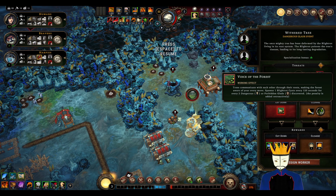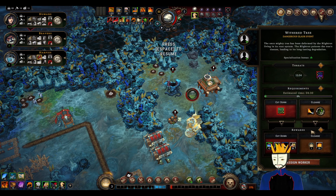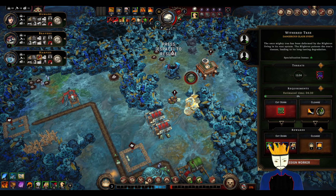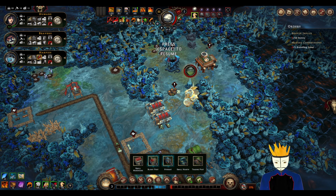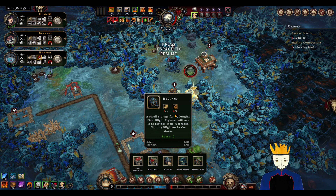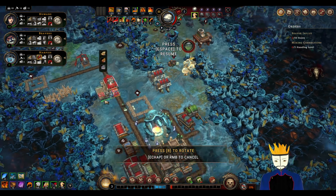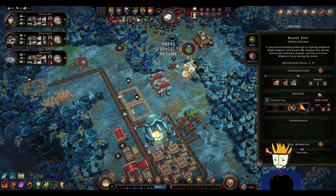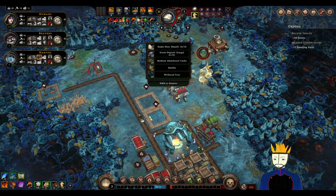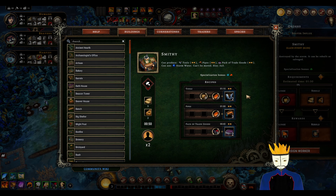I'll move both my woodcutters there. Orders — we will deliver. We need a clear. We do still need a couple of things, but first — withered tree. This once-mighty tree has been formed by the blightrot living in its root system. The blightrot poisons the tree's tissue leading to its long-lasting degradation. Making new sets — this burns for five seconds longer. Trees communicate with each other through their roots, making the forest aware of every move. Spawns one blightrot crystal every 120 seconds for every two dangerous or forbidden glades.